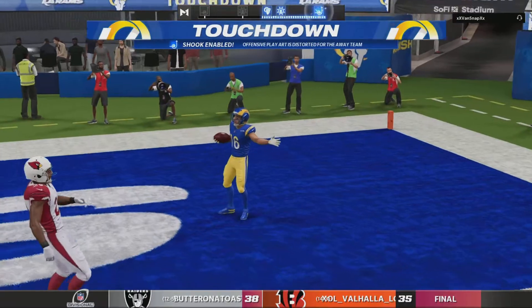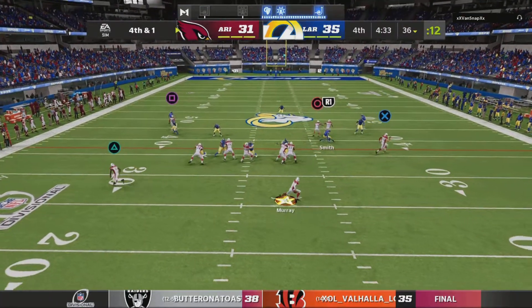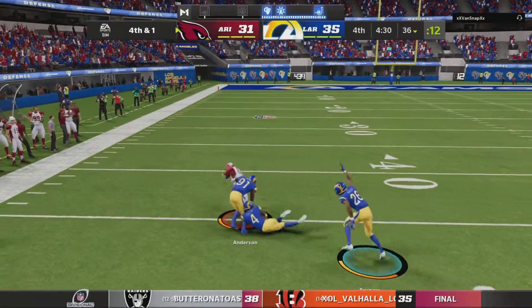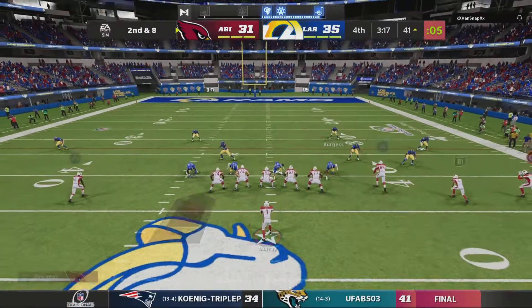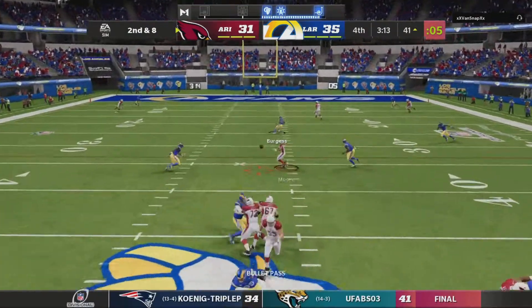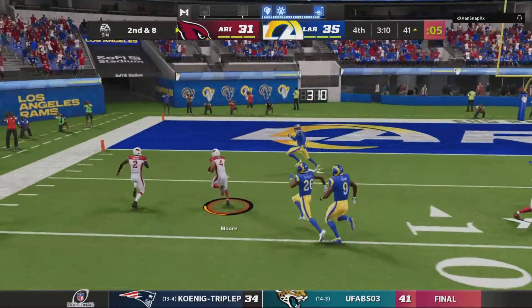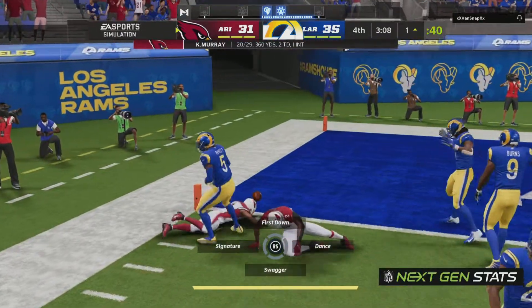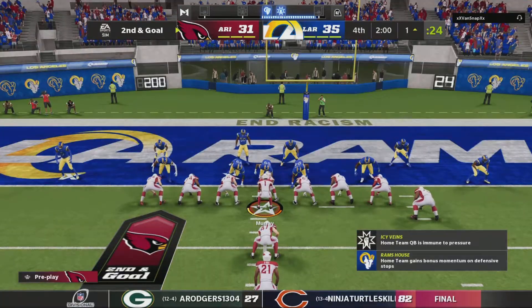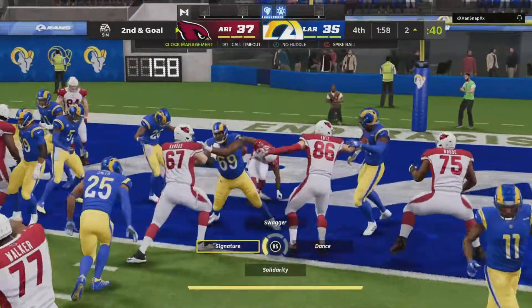And this is caught — he's got it. Now Murray's got to have this one, rolling to his right — found his target, it's Anderson. From the 41, Murray again finds Moore, and he just falls short down at the one-yard line, knocking on the door. Second and goal now, a one-score game, and he is into the end zone.